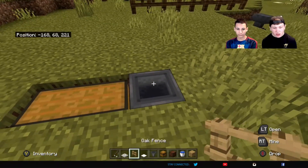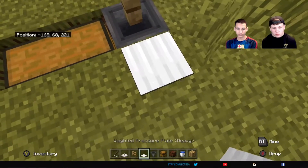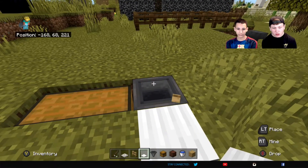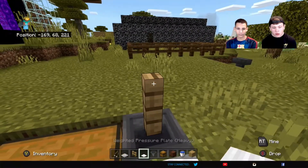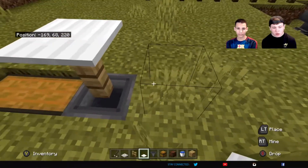You're going to take an oak fence — you want to be crouched for that — and then a pressure plate and set that on top. There we go, just takes a couple tries sometimes.